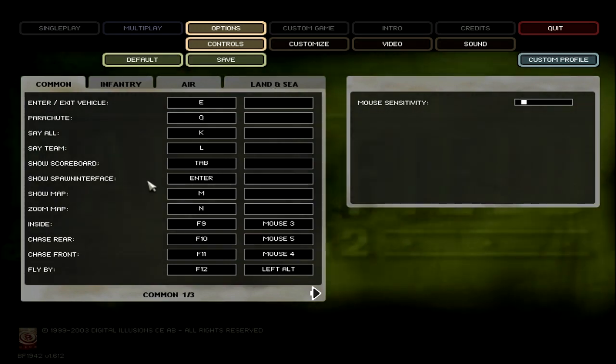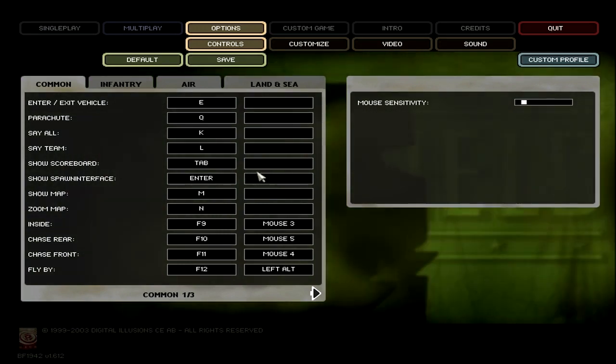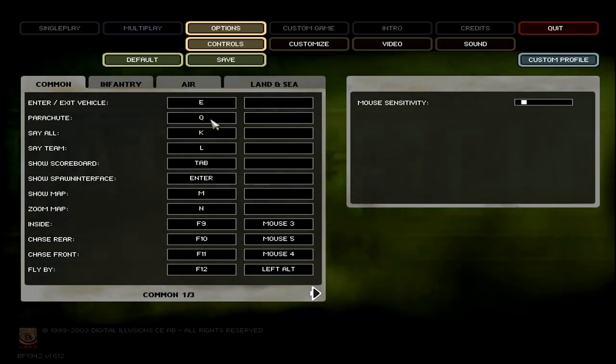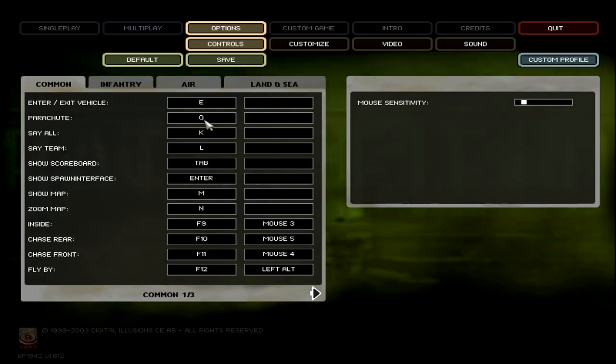The most important part over here: you have a General Sensitivity, which affects all your sensitivities — you usually just leave this one alone. The first big one that I've changed is Parachute. I usually change this to something that's easier to hit, usually Q or E or whatever. The default is 9, which is ridiculous.